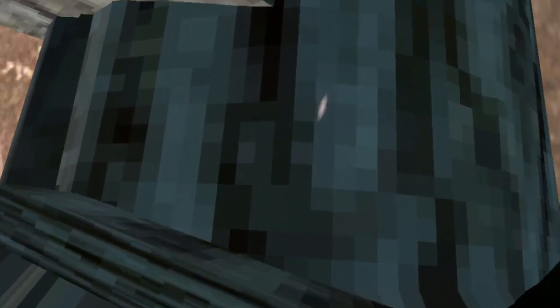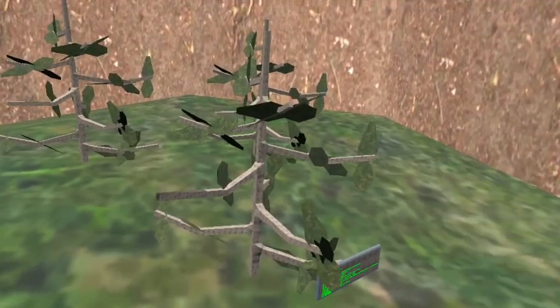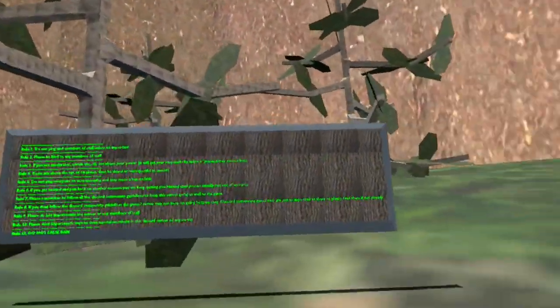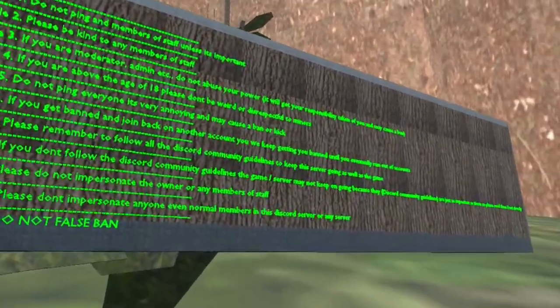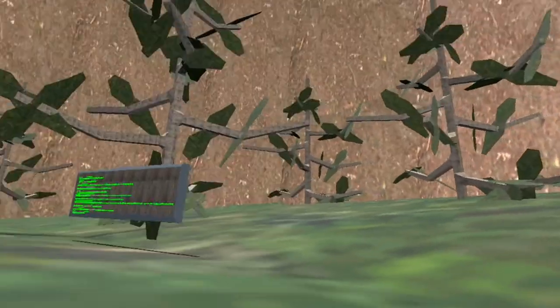The stump looks like literally every other stump — not original at all. I might be really negative in this video because so many things are stolen, like these trees. I guarantee these are stolen; I've seen this exact tree in like 50 different games. Then there's a board that says the rules, and a bunch of them aren't even normal rules — they're just Discord rules. What's the point of putting Discord rules in your game?